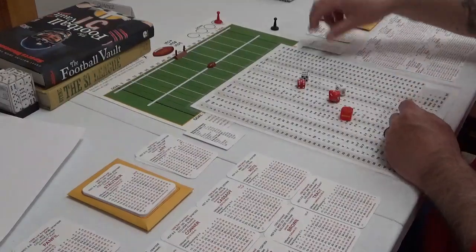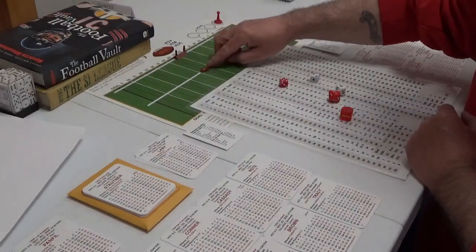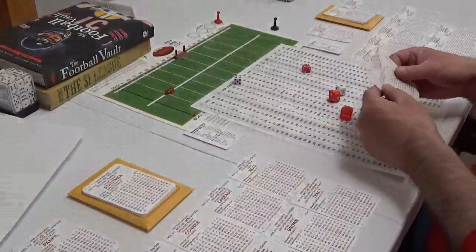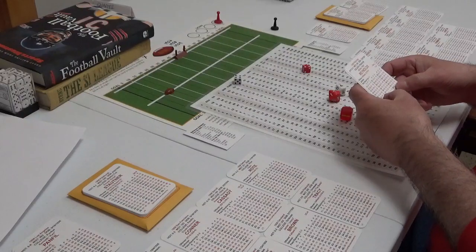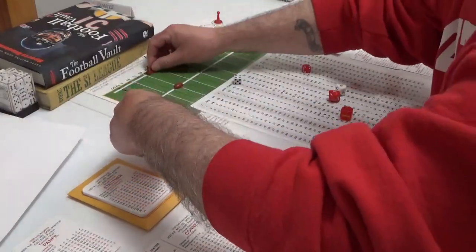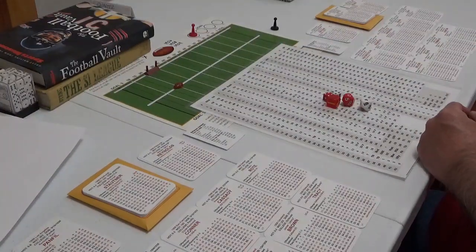Van Brocklin punts — 52 — Van Brocklin punts at 12, 12 is 39 yards. Puts them at the 12; they have to return it. 44 — Reynolds returning. 11 is 8 yards, out to the 20. Let's see if Brown and Tracy can get the rock here — we're in the final possession of the first quarter. Right now it is a dogfight, all defense.